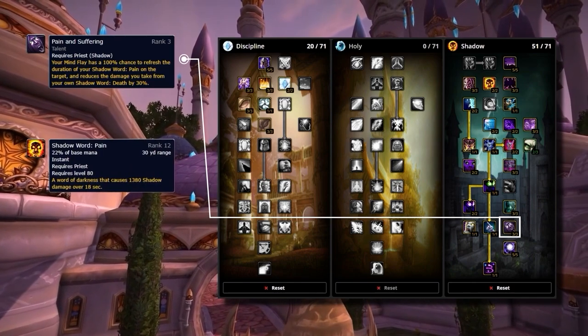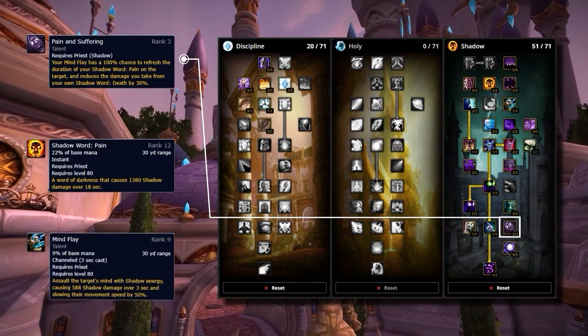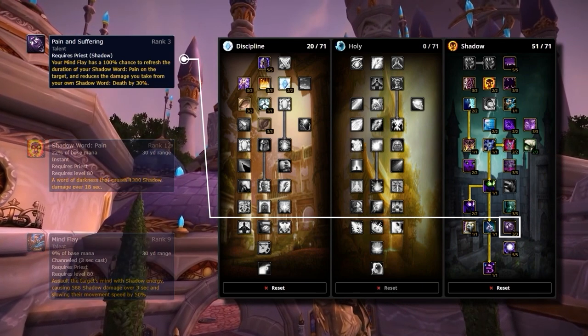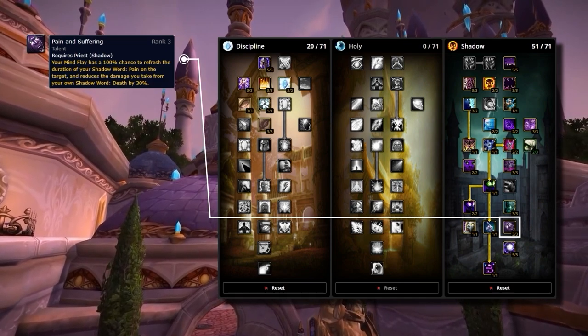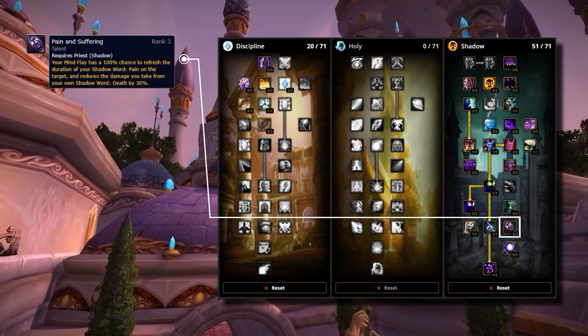Shadow Word: Pain is always maintained on your target and costs around 700 mana. Mind Flay however costs under half of that at about 300 mana. Meaning with this talent you can not only refresh your DoT, saving a huge amount of mana in the process, but also do some decent damage.